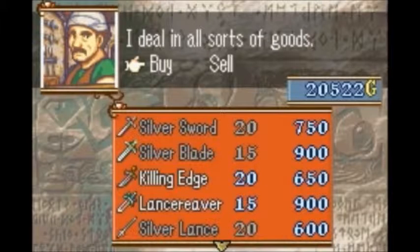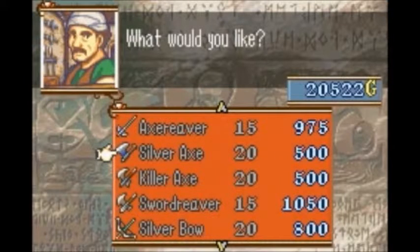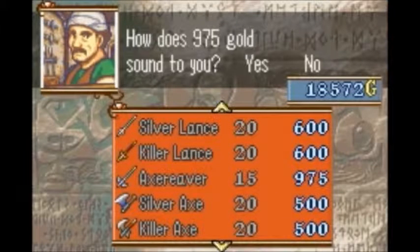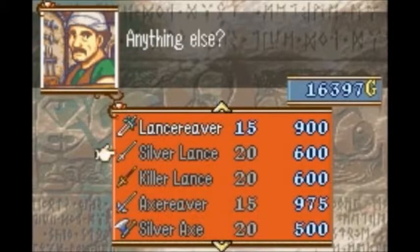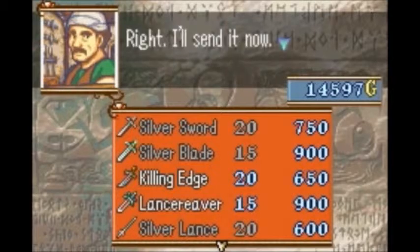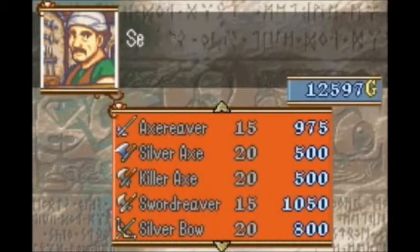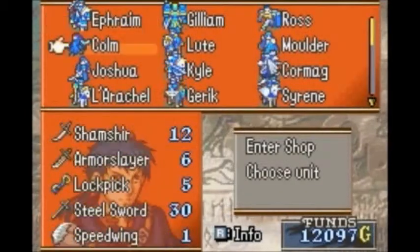Anyway, we're going to enter the Armory of Renek. All the things that you want to buy are right here. Buying a few Axe Reavers — you need those. Some silver weapons. Blades, 14 weight. I don't think you can carry it though, because it's an A-rank weapon. And some regular Silver Swords, and a Silver Axe too.